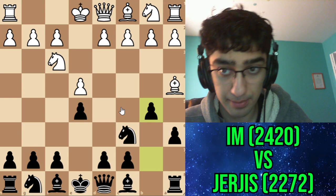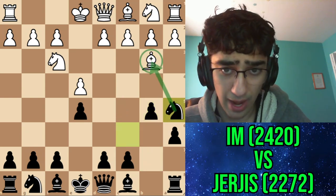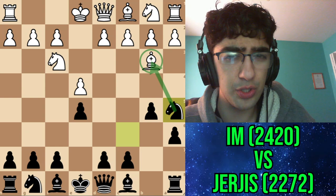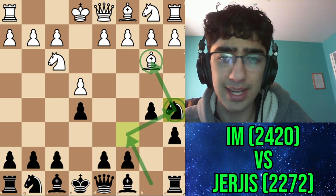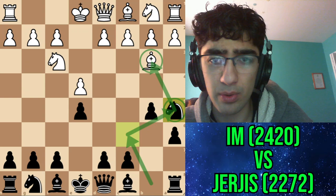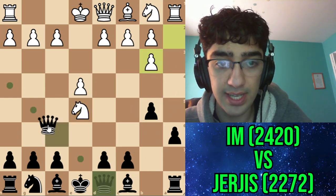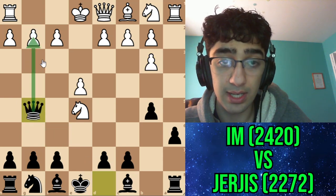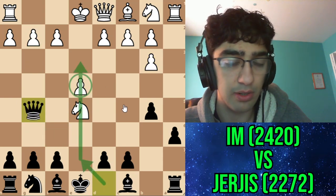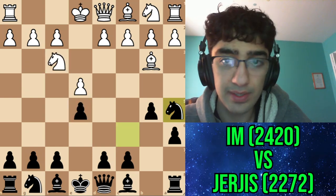I decided to go for something else that was quite ambitious: b5, bishop e3, and knight a5. The idea is simply just to go after the bishop. Typically you shouldn't move your pieces twice in the opening, so this seems like a bad idea. But here white's setup is not really poised to punish me in the best way. He can't take because after takes takes, I have queen g5, or even queen e7, which should also work. So he decided to castle.